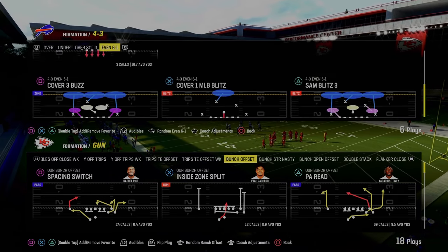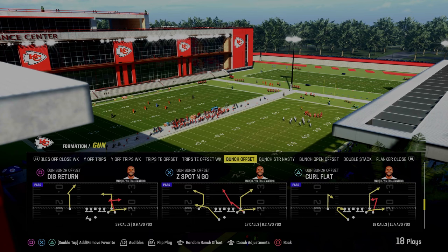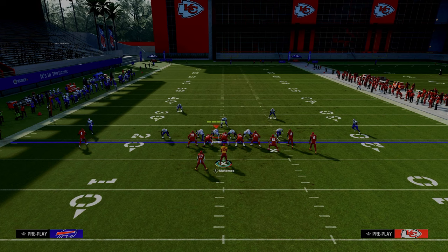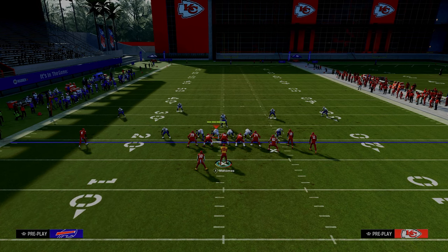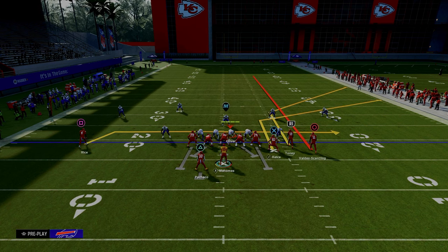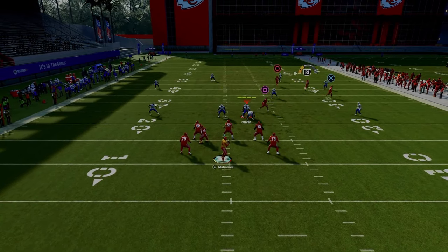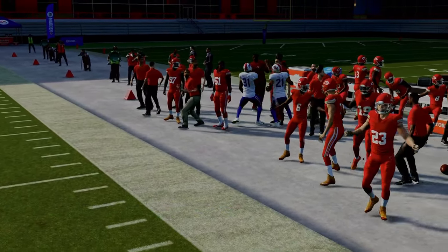I actually have a six-one in the playbook, so we're going to show this out of a four-three even six-one. The play we're using is Curl Flat out of the Colts offensive playbook. If I'm running the six-one defense, you're going to get this defense which is really hard to beat consistently. I'll leave the pass rush off just to showcase this at least once, then put it back on. What you'll see is that the curl flat corner out of Colts actually gets over the top of that 30-yard cloud over there on the sideline.